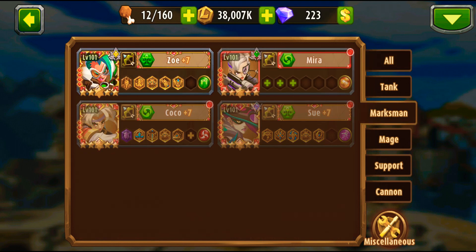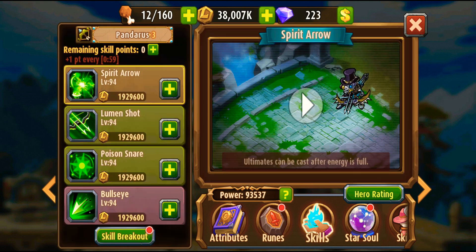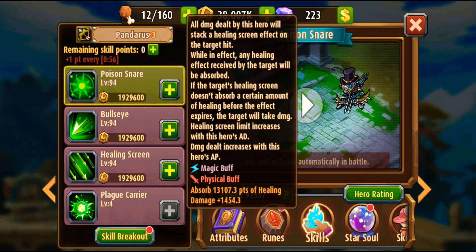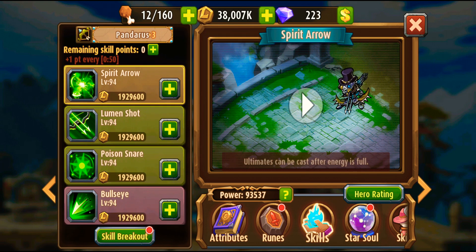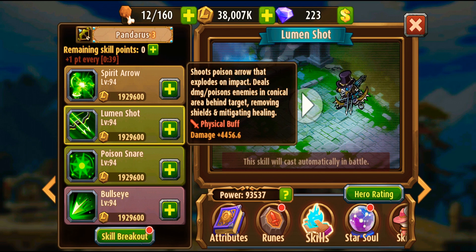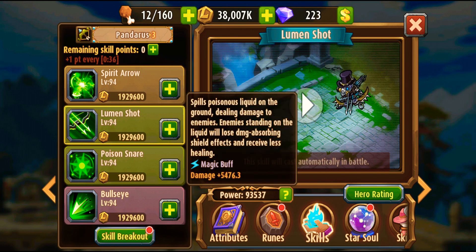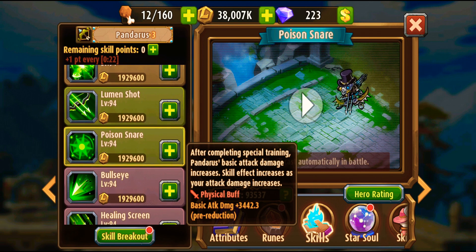The key hero to counter Candy is Pandarus. If we're talking practically about skill effects, Pandarus is the best hero to counter Candy. His second ultimate skill — skipping the damage part — focuses on removing shields and mitigating healing. Enemies standing on the liquid will lose their damage-absorbing shield effect and receive less healing. That's his first and second skills working against shields.